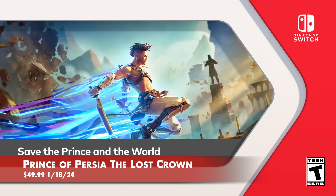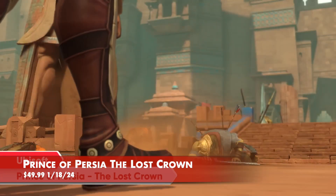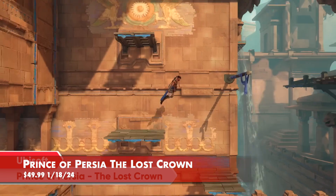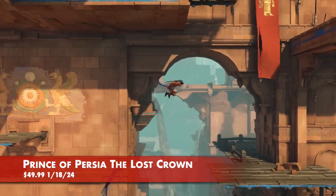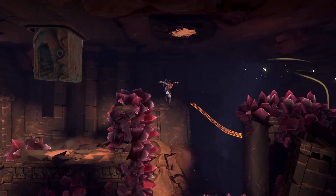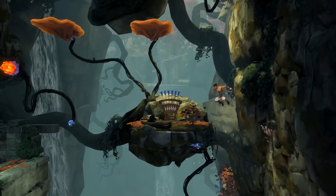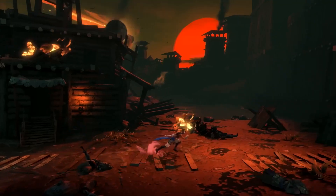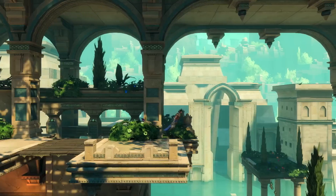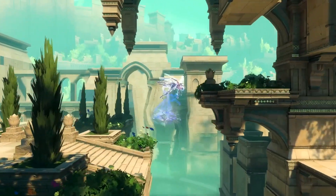Save the Prince and the World. Guide Sargon as he sets off to save the Prince of Persia and restore the world's balance. Tapping into the roots of the Prince of Persia series, this game features 2D side-scrolling action-adventure gameplay. Dash through breathtaking environments in a mythological Persian-inspired world, but don't linger too long if you hope to survive.